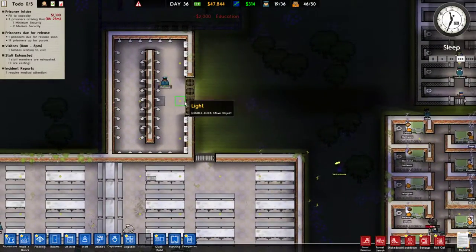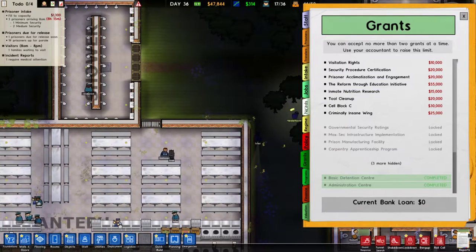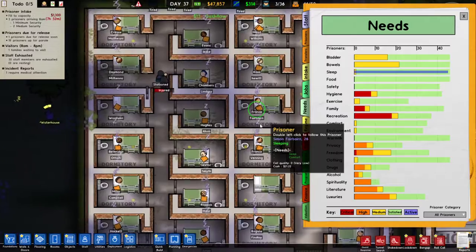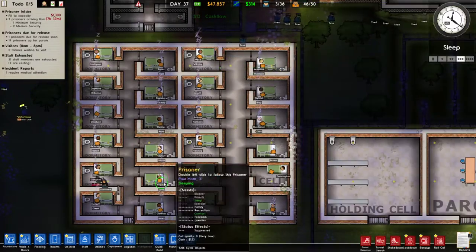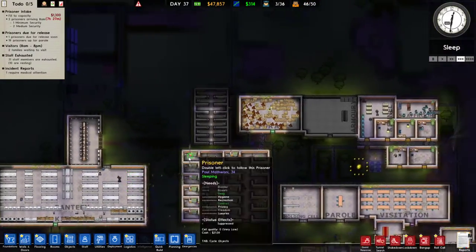All right, so we have our new shower room all built. We look at our prisoners' needs - hygiene is no longer a problem. Recreation is really the big thing. I think every prisoner dormitory at this point we need to put in a sink.